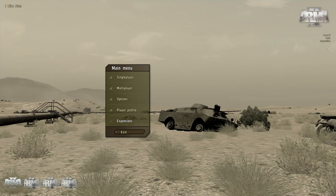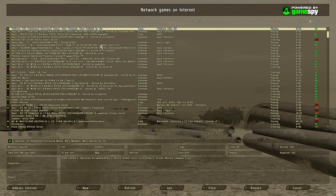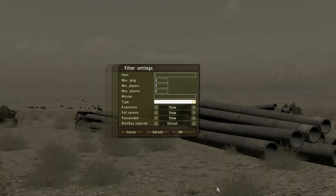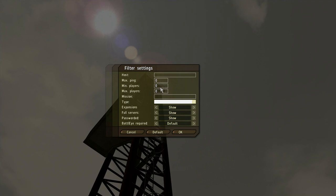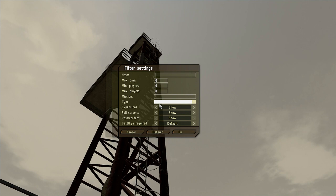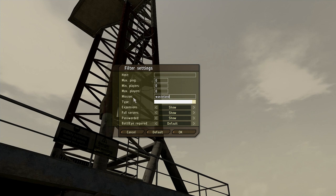You can check — up at the top right, if there are no expansions listed, you're good. Click on Multiplayer and you're presented with a load of servers, not all Wasteland. Click the filter button to find a Wasteland server. Make sure all this stuff is cleared down — nothing set from when you've been playing DayZ. The main thing to type in is Wasteland as the mission.